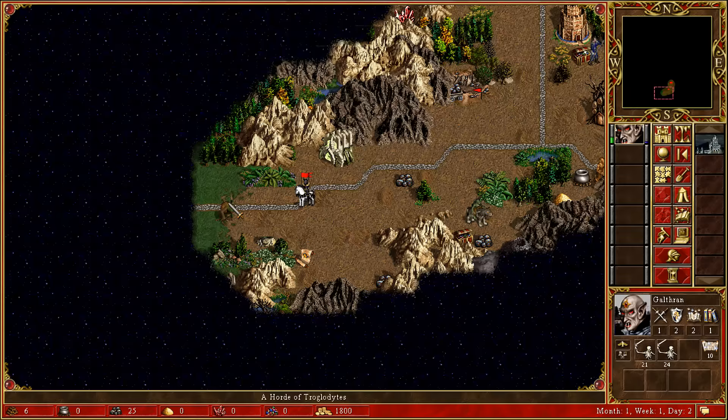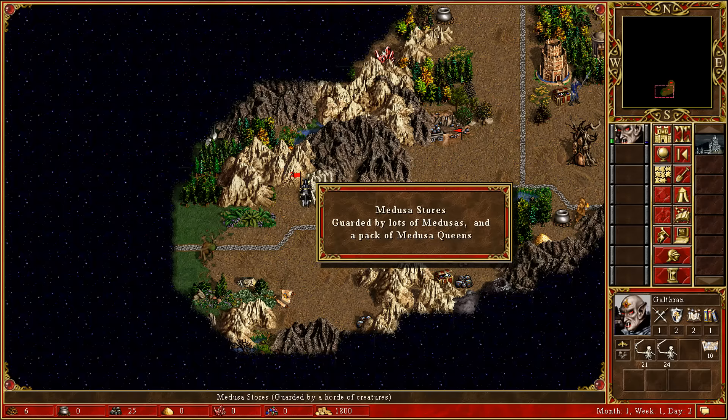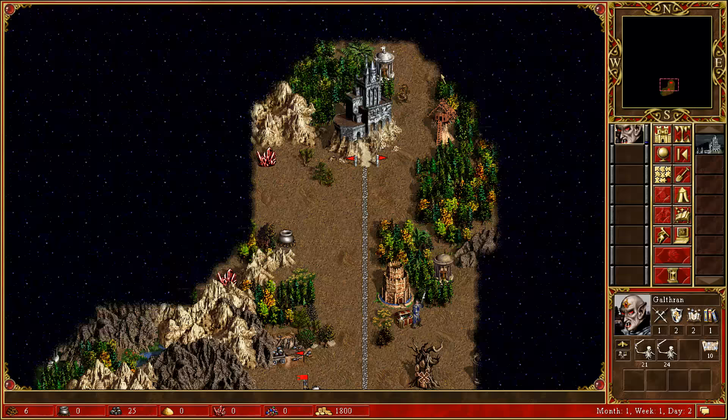We've got a fairly open map. Horde of troglodytes - that's going to be useful to convert into skeletons, but it's looking like a bit of a dead end for now, which is not ideal. There's a spell scroll there, slightly tempting, but I think we'll skip it. We'll check the Medusa stores just to see what we're up against. Lots of Medusas and a pack of Medusa Queens - probably won't be taking that on for quite some time.